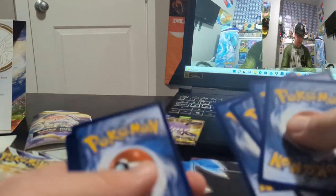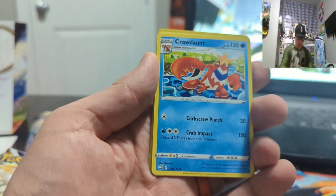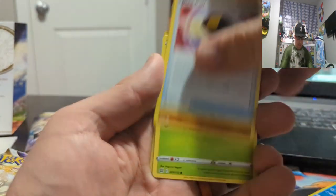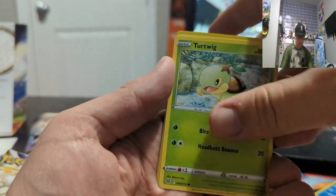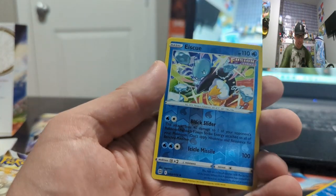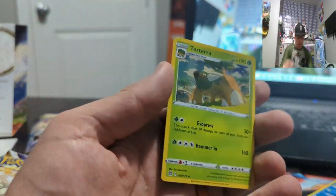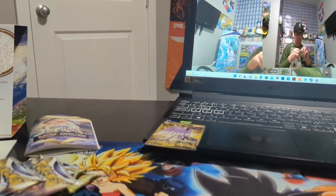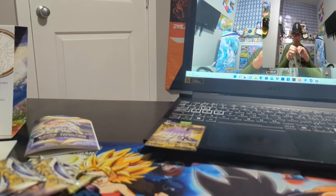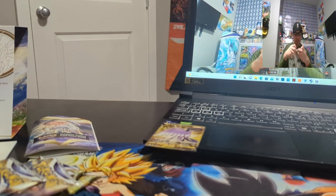Let's see — that was a little blurry. All right, let's see. Water Energy, Magma Base, Craddon, Ultra Ball, Throw, Shroomish, Pip Plop, Turtwig, Chit, Sneasel, reverse Esque, and we got a hollow card there. I mean, we're two for two for hollows at least.